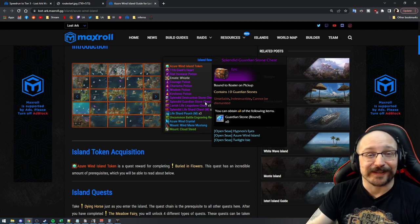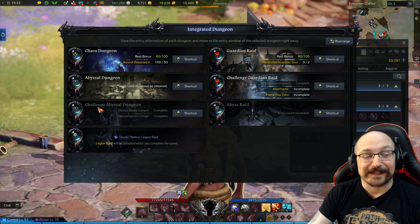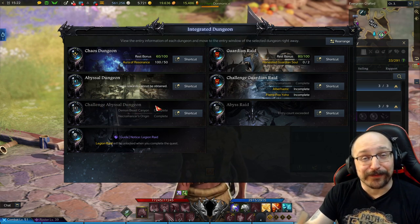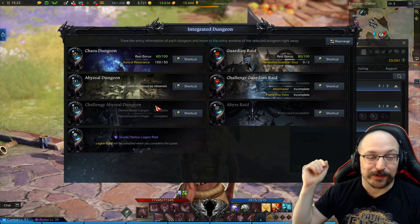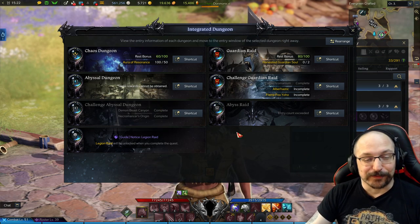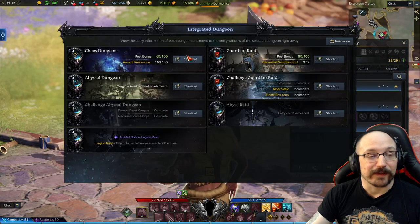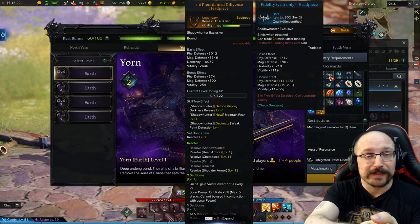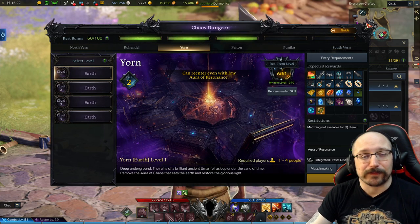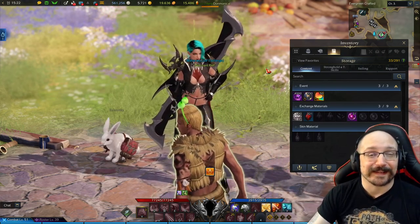Tier 2 also gives you access to the best thing to boost your character fast — the Challenge Abyssal Dungeon. You need to be 960 for this. If you follow those islands, it's super easy — once you get to 600 gear score, run those islands, and once you finish Azure Wind you'll go right down to Yorn. You do need to complete the Continent of Yorn, which takes maybe two hours. Once done, you can run the Chaos Dungeon for Yorn, which starts dropping Tier 2 armor. Instead of honing from scratch, you transfer your Tier 1 material into that, which gives it a nice plus one. All the stuff you get from the islands should instantaneously blast you past that 960 breakpoint.